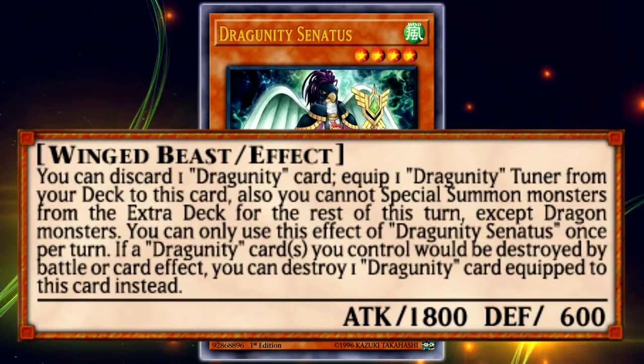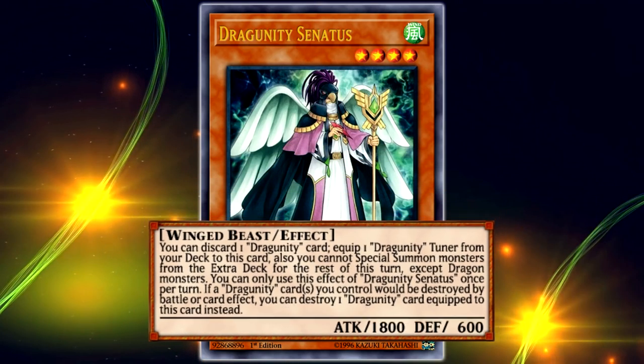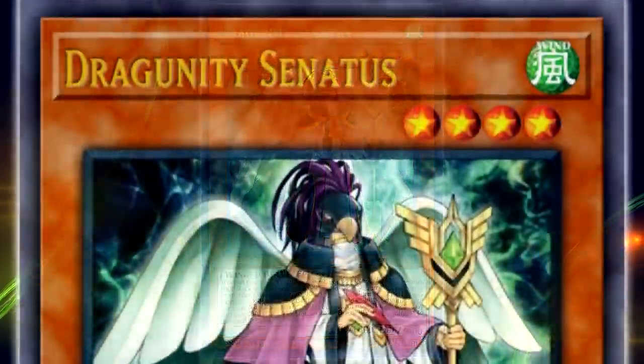Its effects are: you can discard one Dragrimity card to equip one Dragrimity Tuner from your deck to this card. Also, you cannot Special Summon monsters from the Extra Deck for the rest of this turn except Dragon monsters. You can only use this effect once per turn. The secondary effect — if a Dragrimity card you control would be destroyed, you can destroy one Dragrimity card equipped to this card instead — is practically non-existent. You're not really going to be doing anything with it.